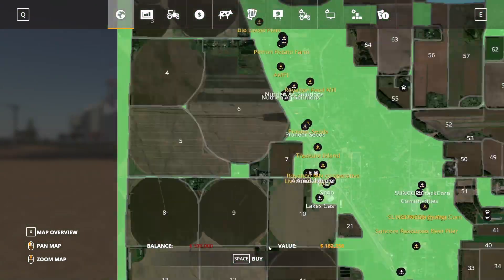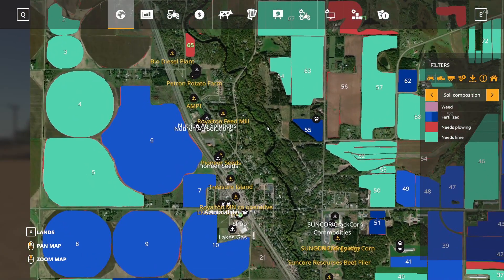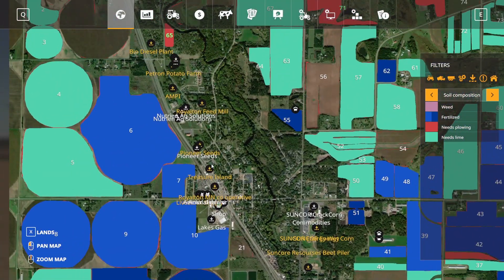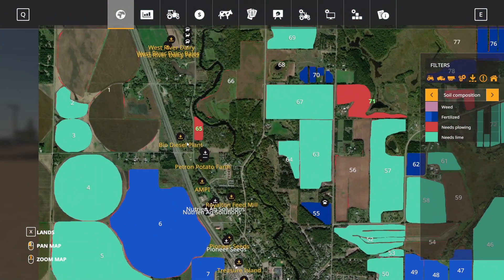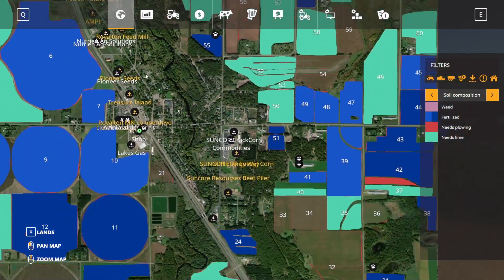Regardless of that, what we're going to do is a flyover at the very end and take a look at everything. We're going to buy a vehicle here and then just head up and slowly hit all these sell points. Take a look at all the stuff through here, take a look up here at this farm, and then drive back down this way.